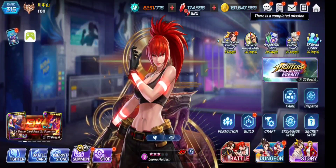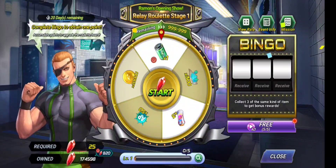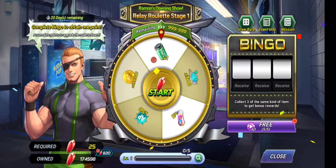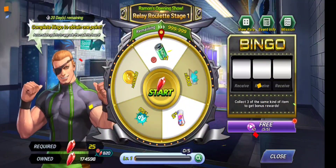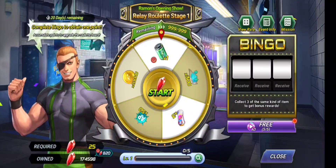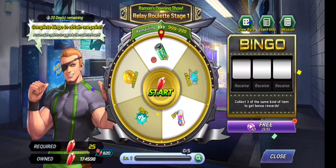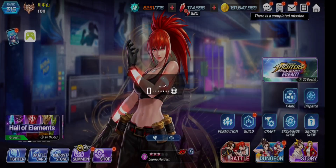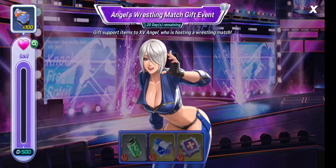This is Ramon's relay roulette — nothing really special. You just need to watch an ad every day for the extra coin so you can do this roulette and try to get the battery-shaped items, which are going to be useful. You'll also be able to get options from your different missions.